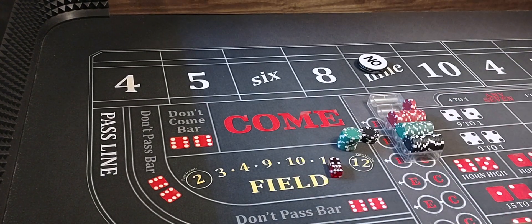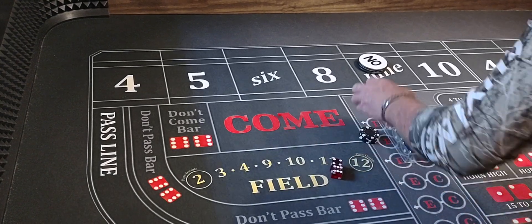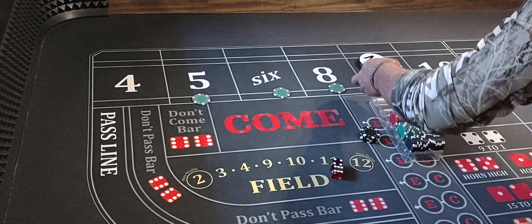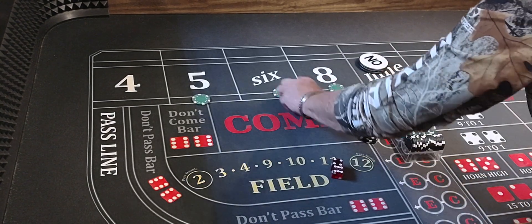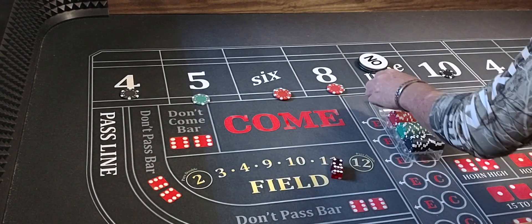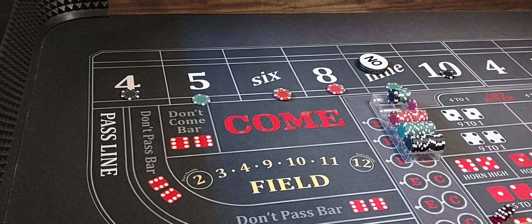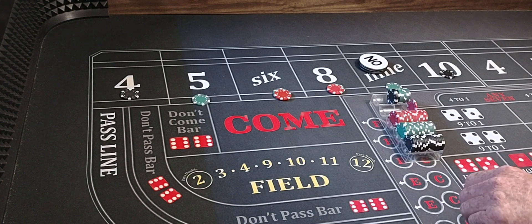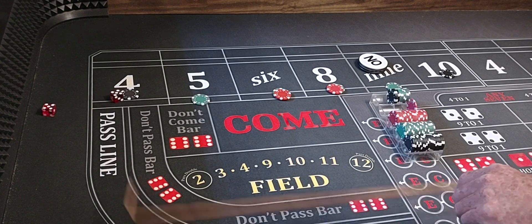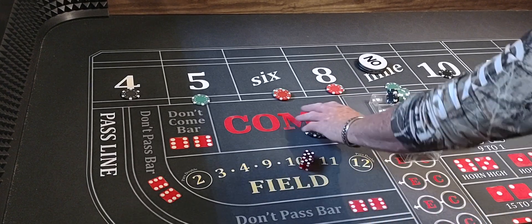We definitely go back down to the base level — we're up pretty good, so that's what we're going to do. What I like about this: it doesn't take many 4s and 10s to win with this. Just one every now and then. Anyway, 9 is still the point — there's a hard 10, we're going to pay $200, we just rack them.